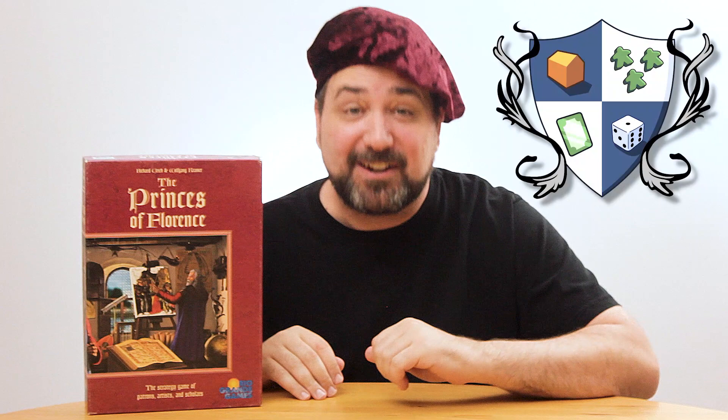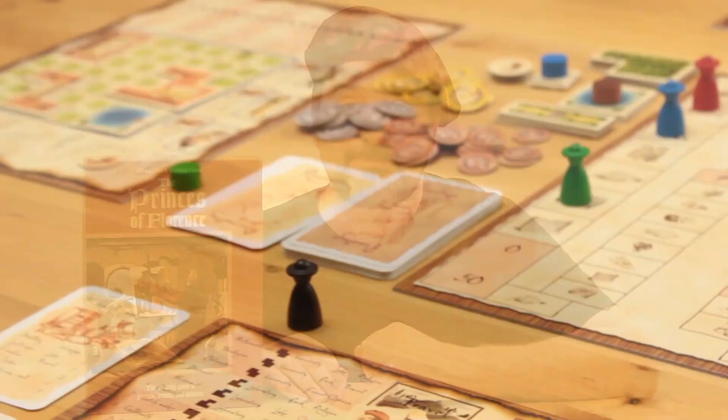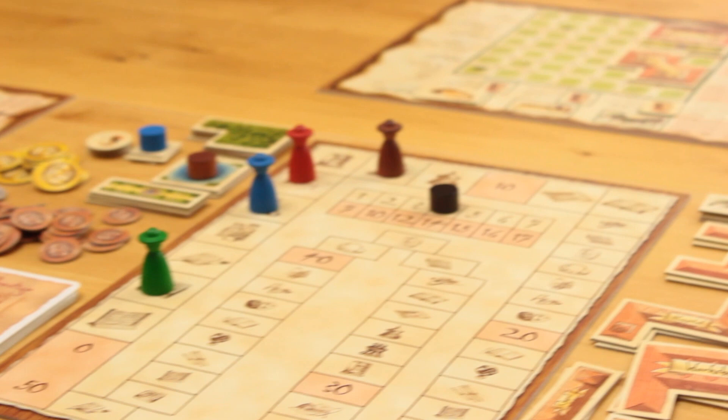Hey! It's-a me, Italian Stereotype Ryan, from Nights Around the Table! This is The Princes of Florence, a tile placement auction game for 3-5 players. Let me show you how to play.